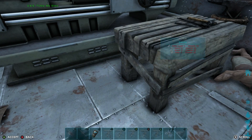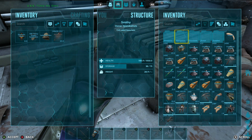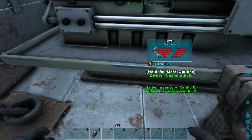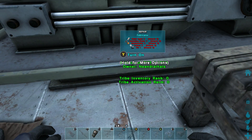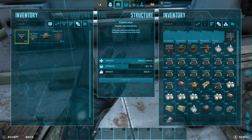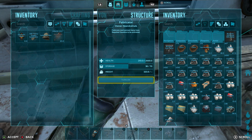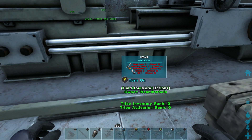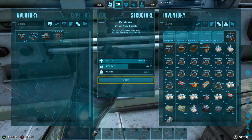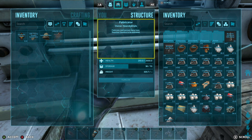I wanted to jump into some smithies so you guys can see them. They've always had folders but they have a new look now. One thing I noticed is the fabricator — it's got gas in it, but before you used to be able to hit Start to fire it up. I'm tapping Start right now and it doesn't fire it up. You actually have to hit either A to turn on, or the Y button on Xbox specifically. I don't like that the Start button no longer works for that.